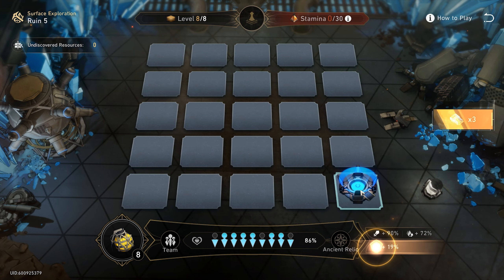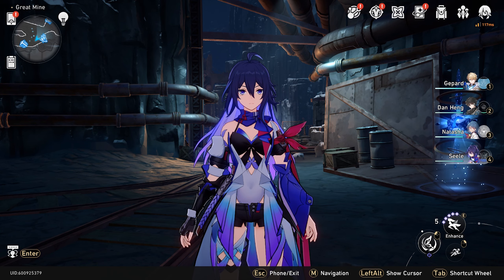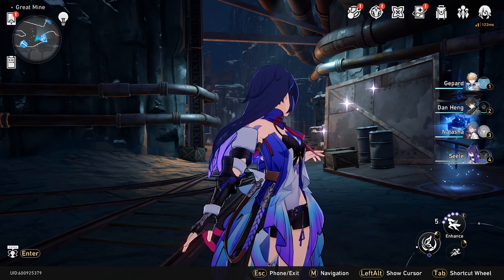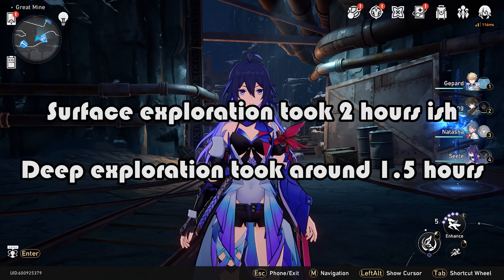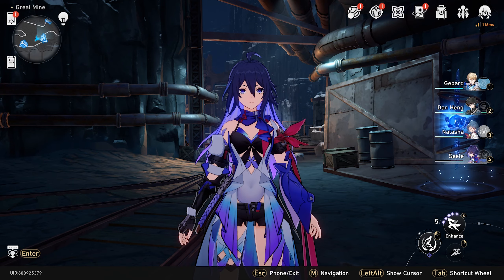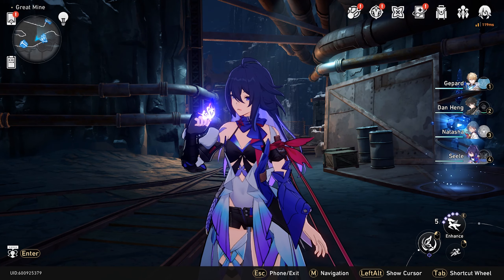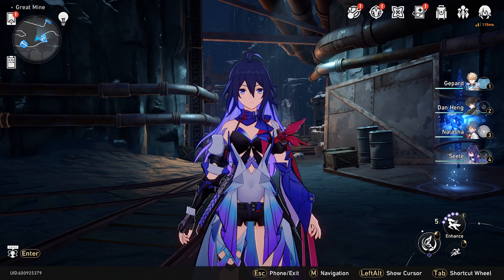Ruin five now, and we got Kafka again. We are at level eight of Ruin five and we're immediately going to take care of the support. It only has one health bar so it can't be too bad. We're breaking his weakness pretty easily. There's your health gone. You're almost dead. This is easy! And there's Ruin five completed.